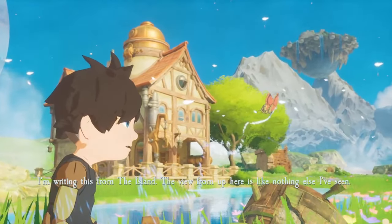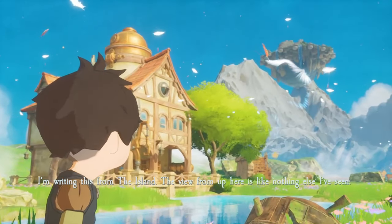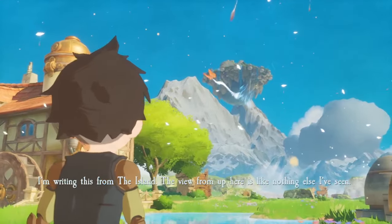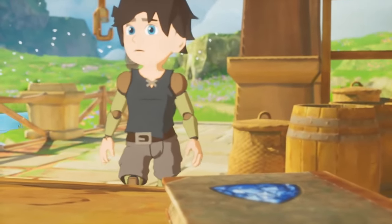Europa is very story-driven. At the start of the game, we're immediately introduced to our main character Z, while Z's father Adam narrates an entry from a journal that he's left for him after his death.